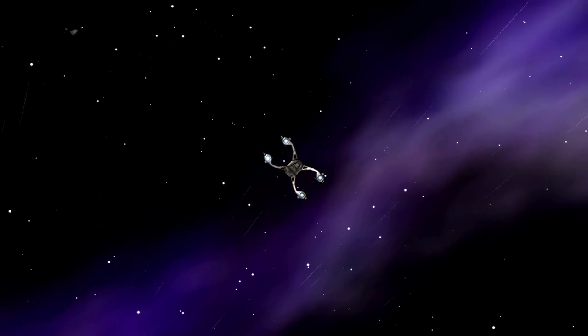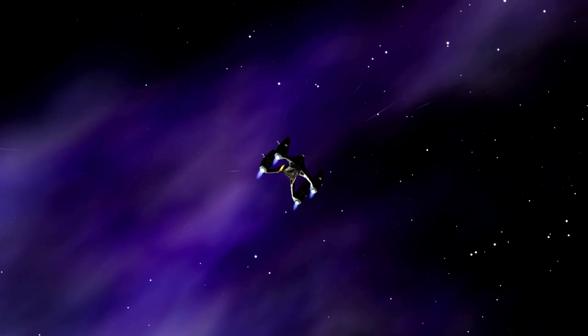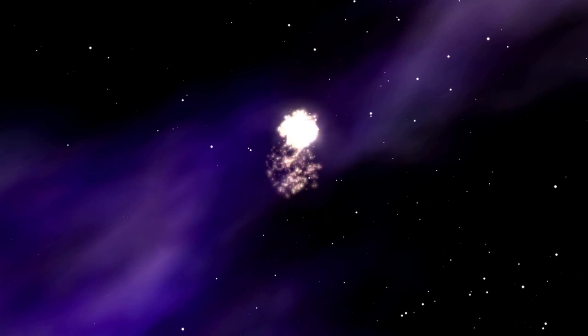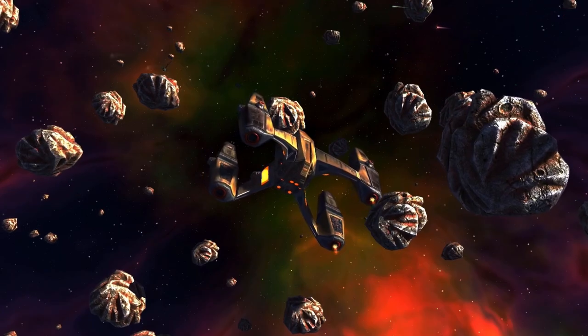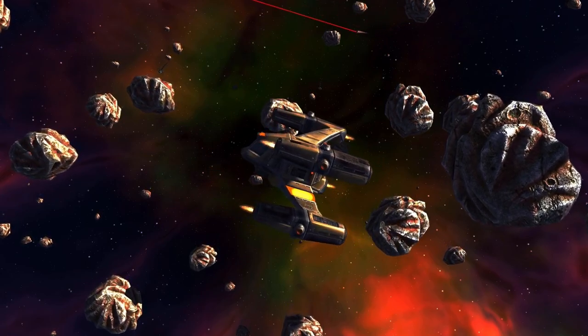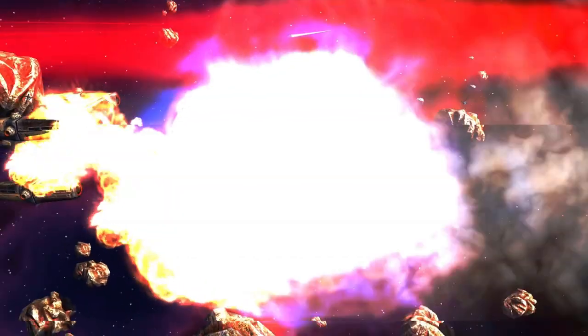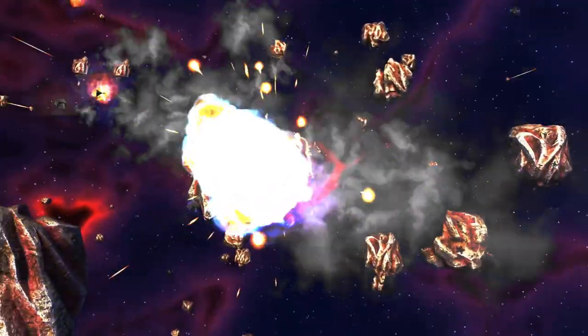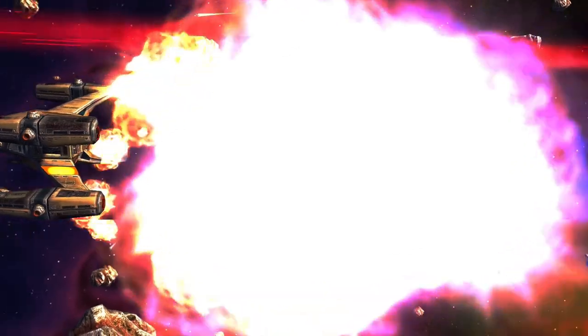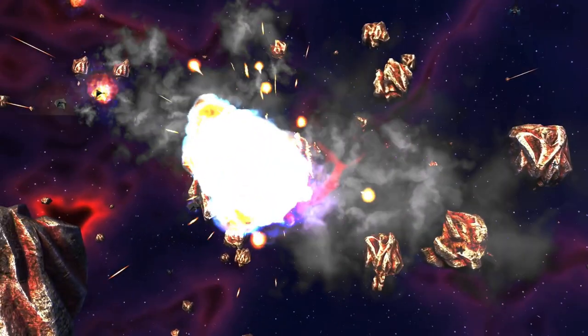In the first version, the explosions were functional to the point where you knew a ship had been destroyed — there was a firework in space, and that was it. In version 2, when a ship is critically hit, it accelerates into an uncontrollable fireball and then detonates far more spectacularly with flaming chunks and a neon explosion of burning cabin atmosphere. Let's have another look at it at a slowed down speed to fully appreciate how good it looks.